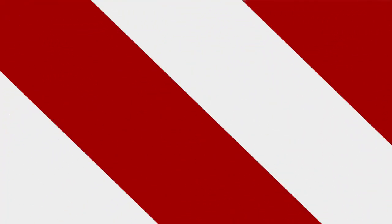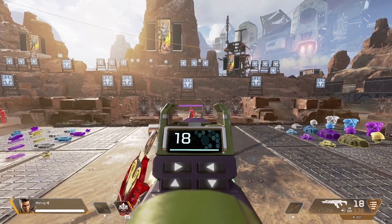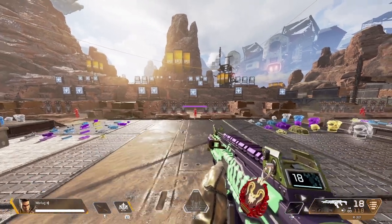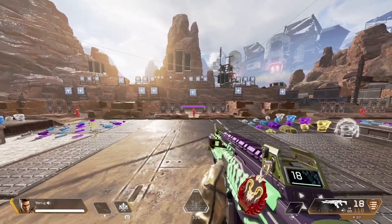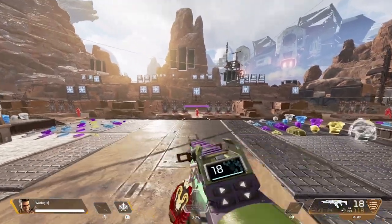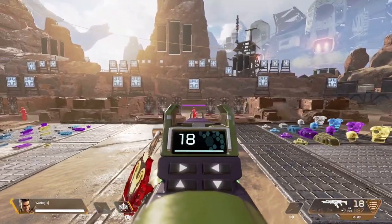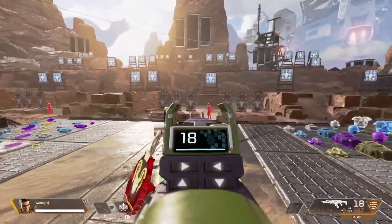Tip number one is strafing. When you're looking at a target and just standing still, you're easy to hit. Strafing means moving back and forth while aiming at your target — it just makes you a little bit harder to hit. I move pretty fast when I'm not ADS-ing, and even when I am ADS-ing I'm still moving, which makes me a whole lot harder to hit.